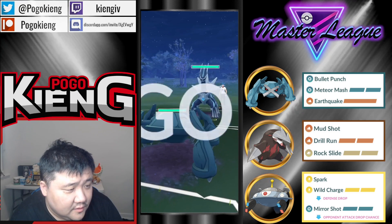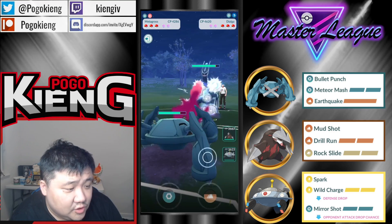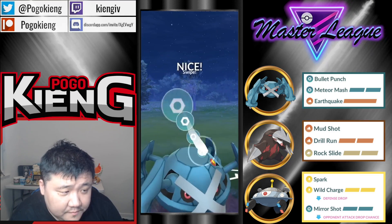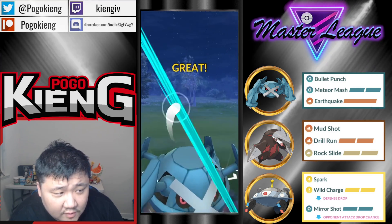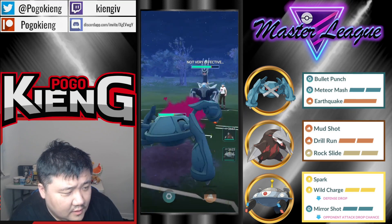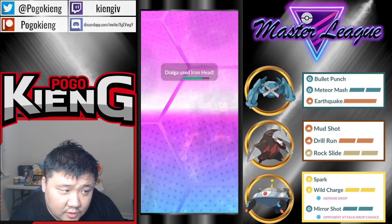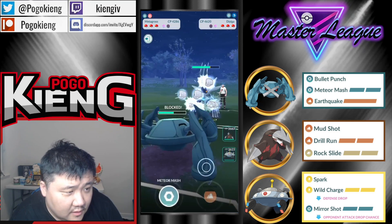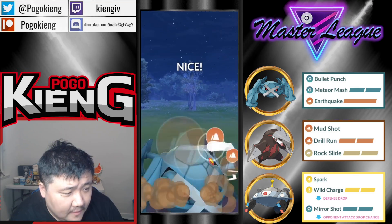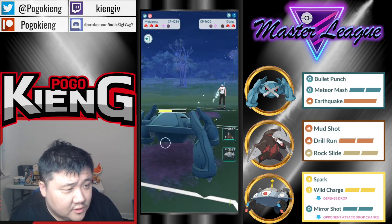Gonna have Metagross into Dialga. I think you just tank the Earthquake — you don't shield. Gonna go for the bait. Let's see whether or not they shield — they do. Normally they Iron Head, but they Draco instead. Should be able to still beat them to the Earthquake. See if they want to go down two shields to one.